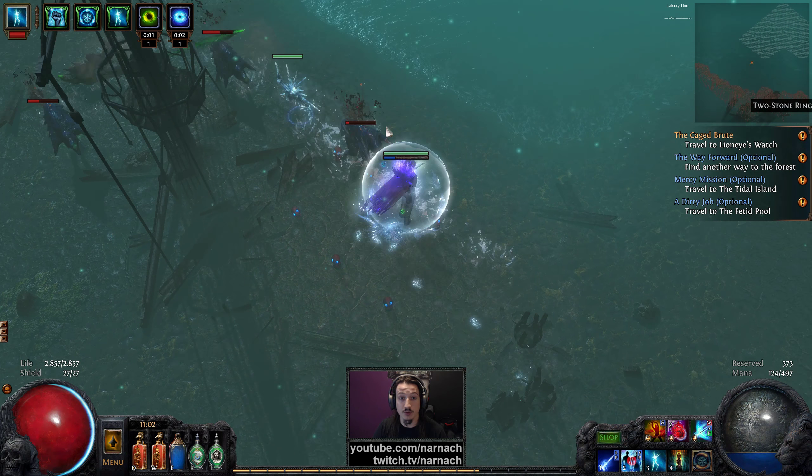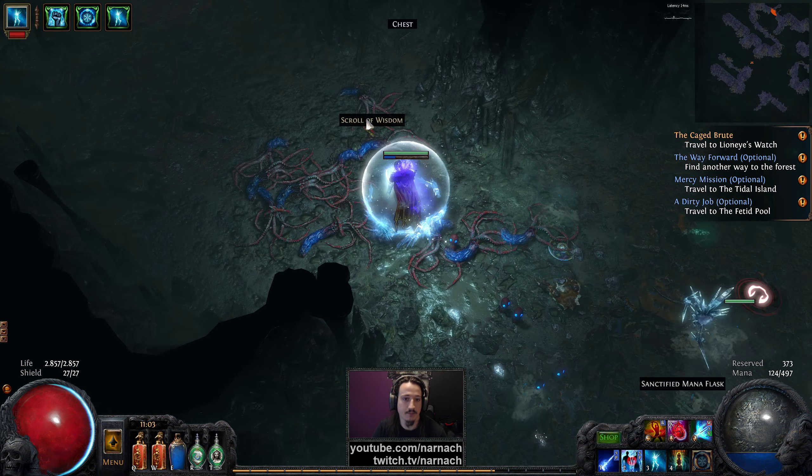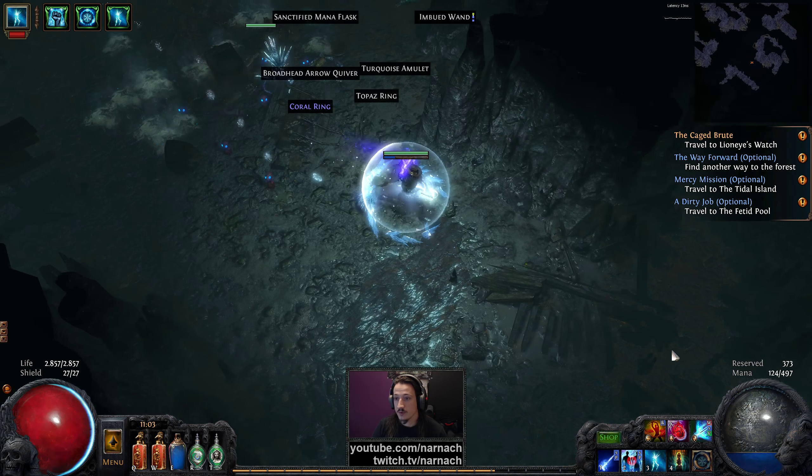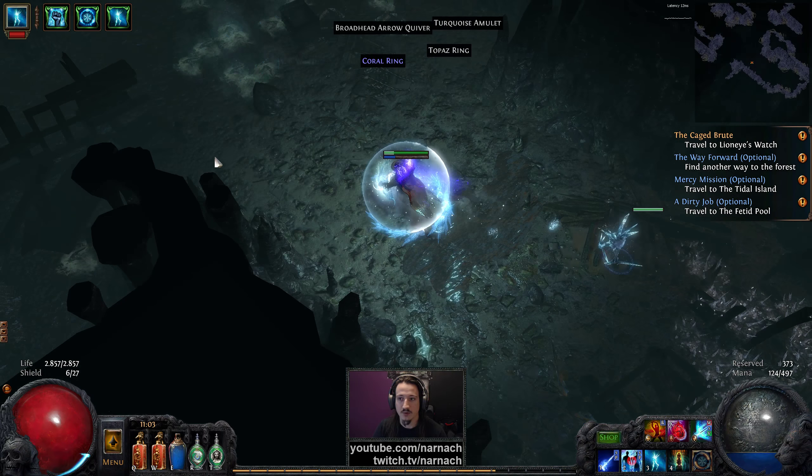One thing to keep in mind is if there's going to be a reflector — that's going to hurt. My resists are 64 cold rather than 76, so rather than taking 24% of the reflector damage I take 36%, which effectively means reflected mobs do 50% more damage. I'm actually going to switch out of cold penetration into lesser multiple projectiles — it lowers my damage and therefore helps keep me safe against the odd reflector.